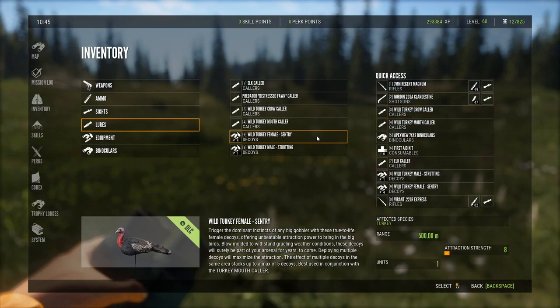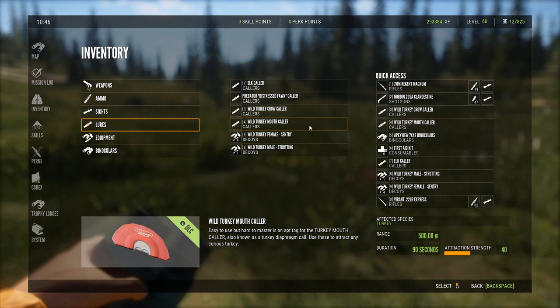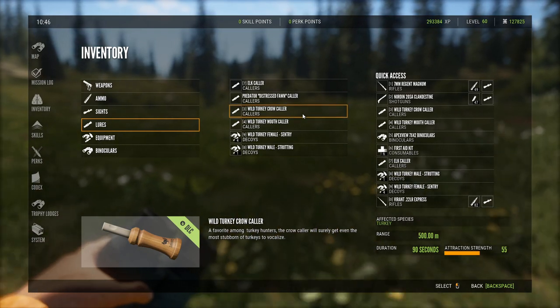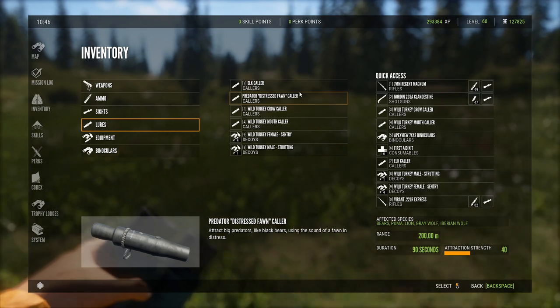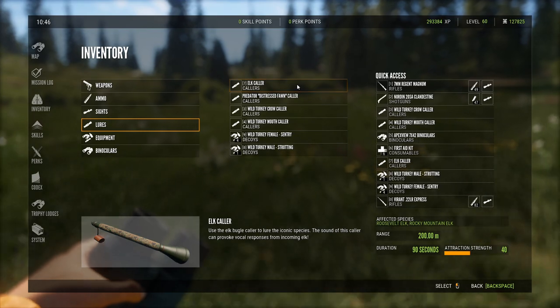Along with that, I do carry the turkey decoy so I have four hens and a gobbler decoy, and of course the mouth call and the crow call. The loadout I have set up here is set for all the calls. I do have the distressed fawn for black bear and mountain lion, and the elk call there for the Rockies. I have all that and a med kit and binoculars, which fit in there just fine as well.